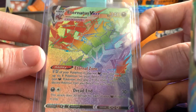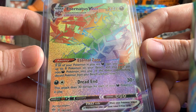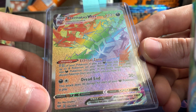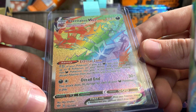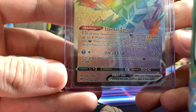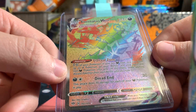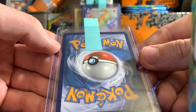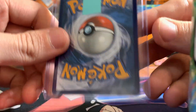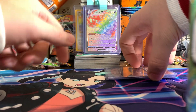We also got an Eternatus VMAX Rainbow. Left to right looks pretty good centering wise, but the only issue is the bottom left corner almost looks uncentered — like it's shifted right a little too far. I'm pretty sure if they catch that, it'll probably be a nine, and there's nothing on the back to be concerned about. So nine on that one.